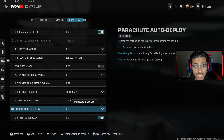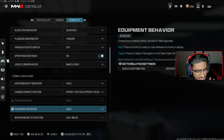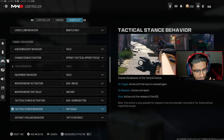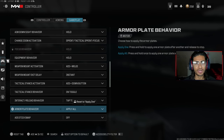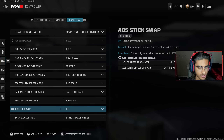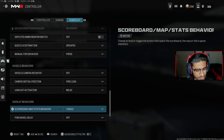Slide behavior — set this to Slide Only. I don't want to see anybody dolphin diving. Parachute auto deploy — I have it turned off because I like living on the edge. Ledge climb behavior — Mantle Only. ADS Hold. Interaction Reload Behavior — this is a good one. Set it to Tap to Interact if you're playing Warzone so you can pick up ammo, score streaks, gas masks, and open doors with just one tap of square. Armor plate behavior — Apply All, just hold triangle.